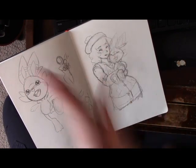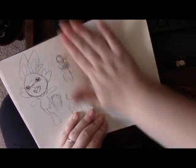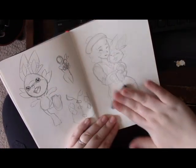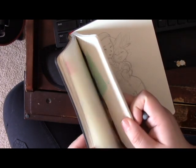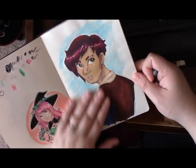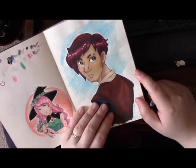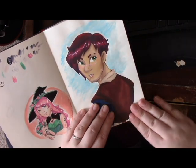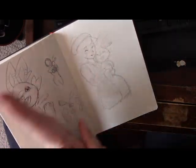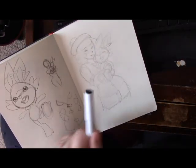I don't always actually do line art. A lot of the time I will just lightly erase my art and then start coloring on top of the pencil sketch, and I will add lines in with darker colored pencil tones — basically ending up with a lineless look. But for this one, I want it to look kind of cartoony and Pokemon, so I'm going to put lines on her, which I don't always do. Let's pull out some of my fine liners.